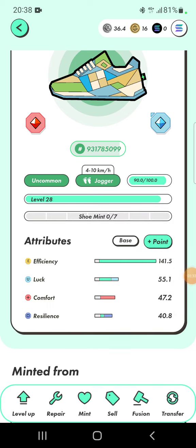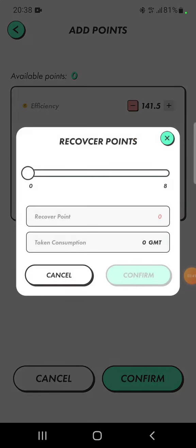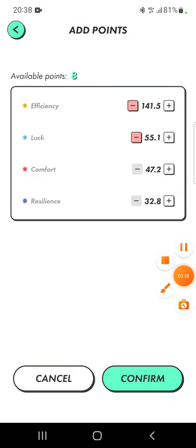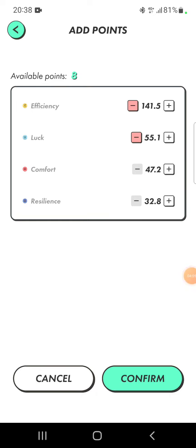So we go to the points, and then we minus from resilience — making it back to 32, because I calculated to have it around 32. As you can see, 8 points would cost me 16 GMT, which is exactly what I have. I'll prepare by transferring from my wallet to the spending wallet. Confirming it — we now have 32 resilience. I calculated, based on a STEPN guide, that even if my resilience is at 32 or even previously at 49, before I moved points to luck, it still gives the same durability.